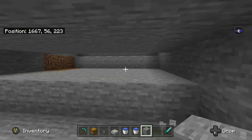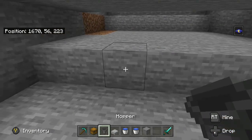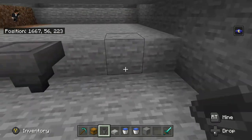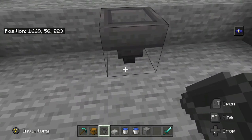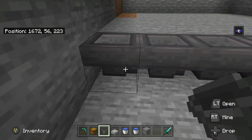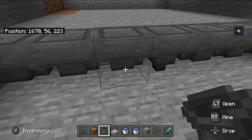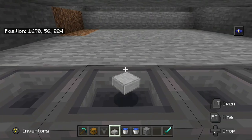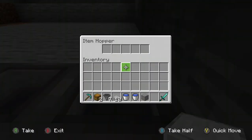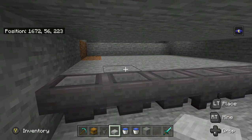Now place the hoppers. Go one, two, three across, then on that center block between them place a hopper facing into the ground — you'll see the little funnel going in. Then crouch and place hoppers off to the side so the funnels all point into the center hopper. You can test it by throwing one item at each hopper and making sure they all land in that middle hopper.